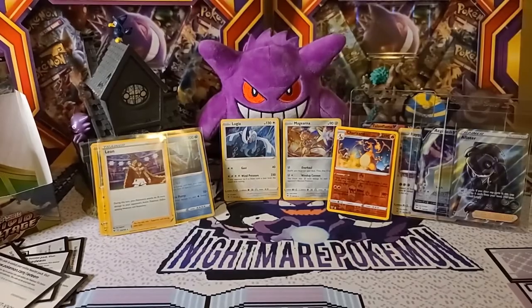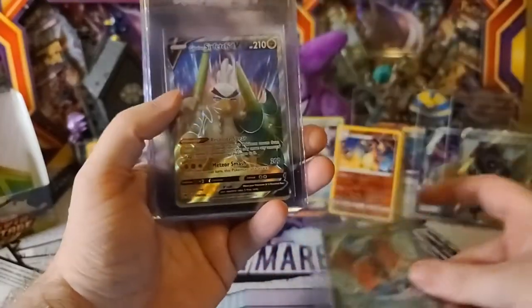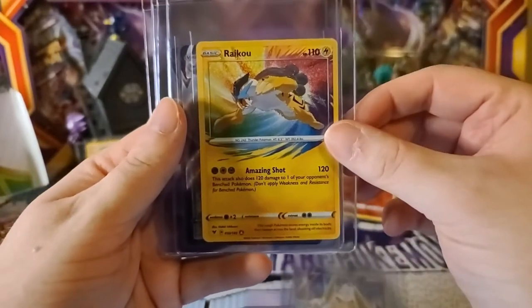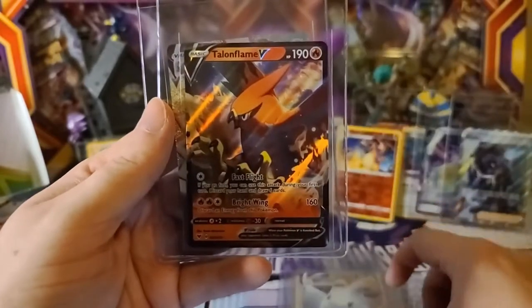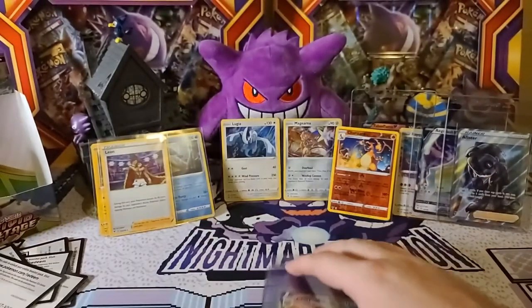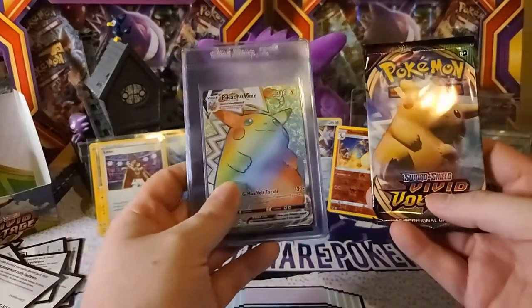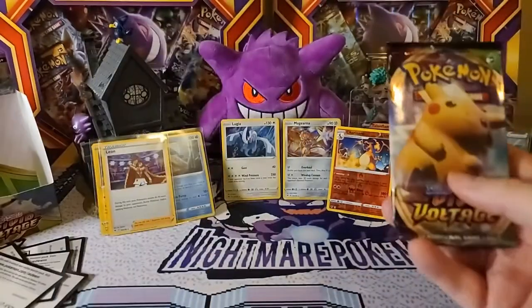Before we get into the last pack, let me show you the pulls from Monday's video: Orbeetle V, Galarian Sirfetch'd, Amazing Rare Raikou, Togekiss VMAX, Teleflame V, and Mr. Chunko himself — the Pikachu VMAX. Monday's video was definitely amazing.